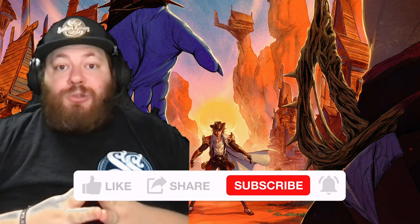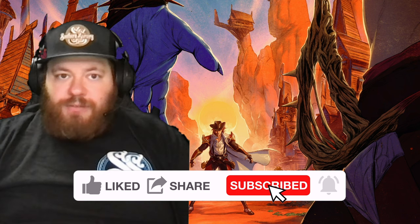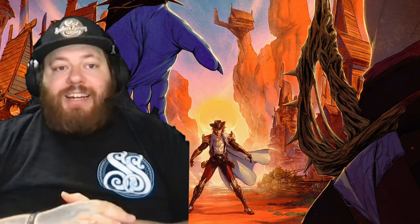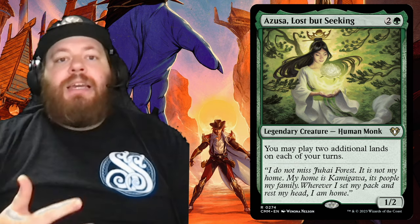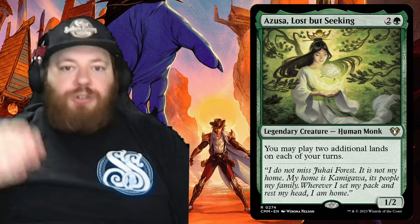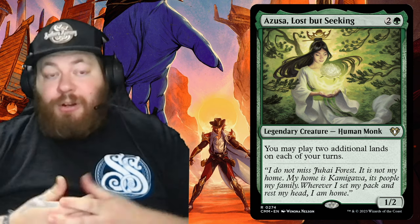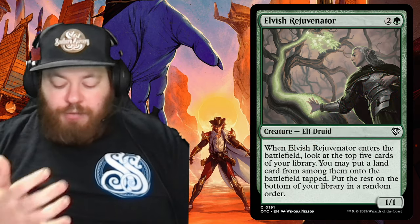Now the most exciting part — our adds and removals. First addition for creatures: Azusa, Lost but Seeking. If you've ever played a landfall deck, you know she's an absolute MVP. She's two and a green — legendary creature human monk — and you may play two additional lands on each of your turns. Three lands a turn means triple landfall triggers — the Scute Swarm just gets out of hand. For her, I removed Elvish Rejuvenator, because Azusa just does it better.